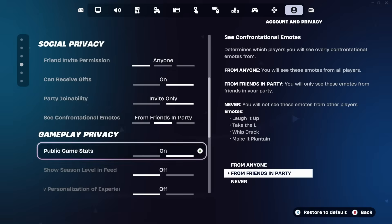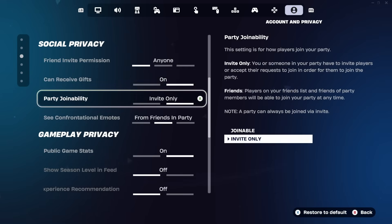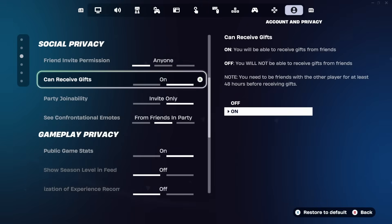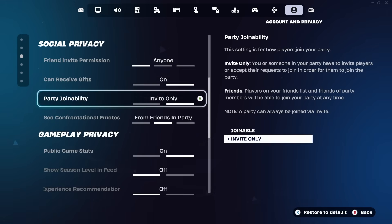Once you go into social privacy, you're going to see four different settings: friend invite permission, can receive gifts, party join ability, and see confrontational emotes. What you need to find is the setting called can receive gifts — it's right in between friend invite permission and party join ability. Go ahead and turn it on. The reason we're doing this is because some people have complained they didn't get the boogie down emote because this setting was off. Once it's on, look at the bottom right of your screen — it's going to say apply. Press that button to apply the setting.